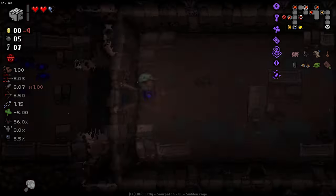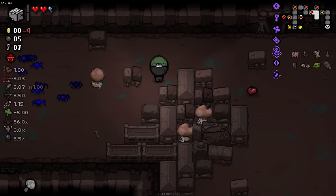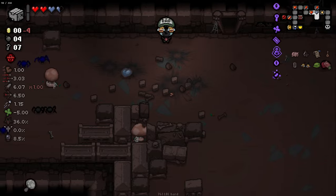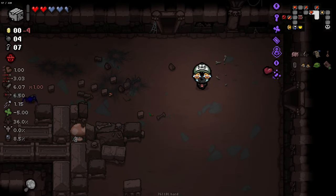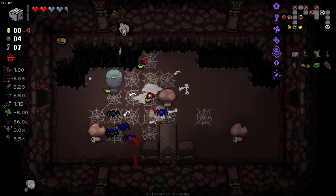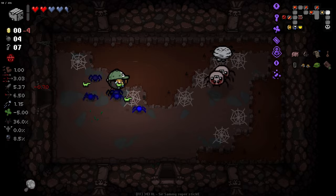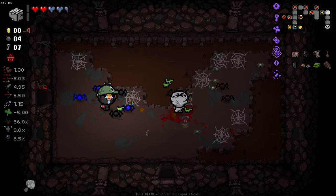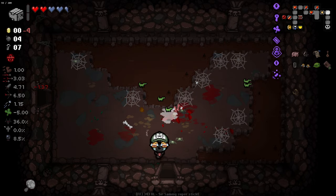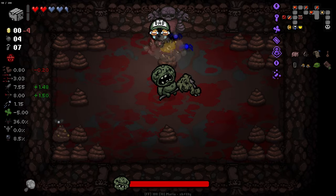Having a few bombs later on is just going to be nice. I mainly took scatter bombs because I want a bomb for that tinted rock. Pay to play — we cannot utilize negative coins to open up doors and stuff, which isn't ideal. The double soul heart is so nice. Piggy bank just allows us to have a way of getting coins if we're running super low. Boss time.